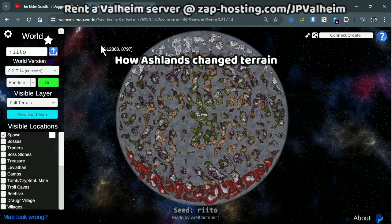Throughout this video, I'll be using the Valheim Map World tool to show you terrain and coordinates. This is the fastest way to debug because we can look at the affected areas and get their teleportation coordinates immediately.